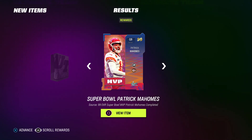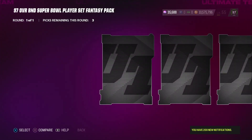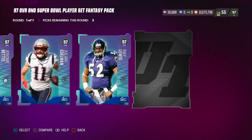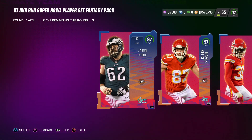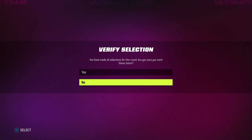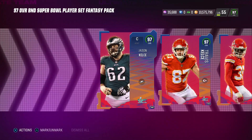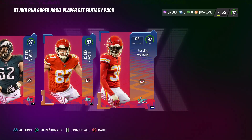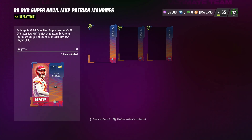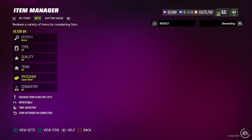So we have our 99 overall Super Bowl MVP Patrick Mahomes and we have our 97 overall fantasy pack where we can select three of these players. We're going to take the same three that we just put in so that we can add them back to our theme team — Jalen Watson, Travis Kelsey, and Jason Kelsey — coming back to the squad along with our new 99 overall Super Bowl MVP Patrick Mahomes. We're going to go over to our lineup now and put those cards back in.